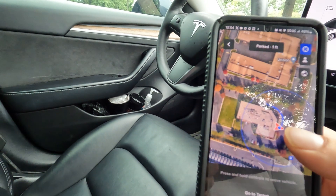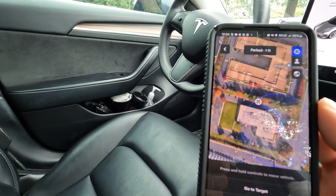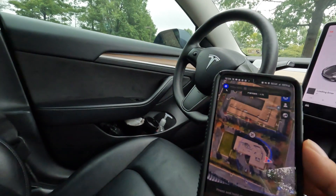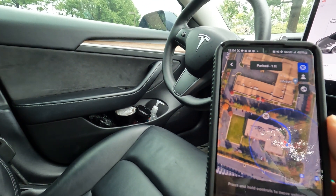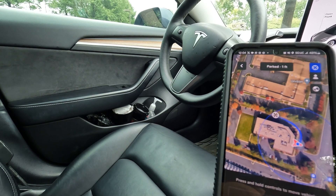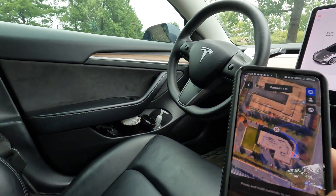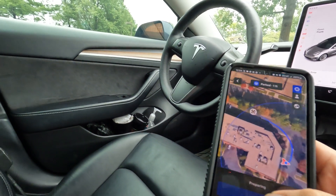I still have ultrasonic sensors on this car, so it's working like that. We are going to test out summon. What I'm doing is using the little trajectory crosshair and I've selected the location I want to go to. Go to target — three, two, one.